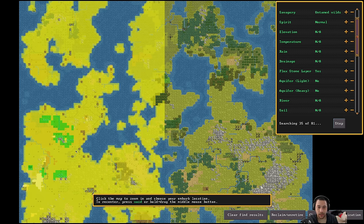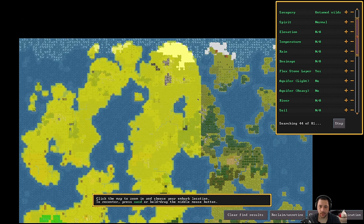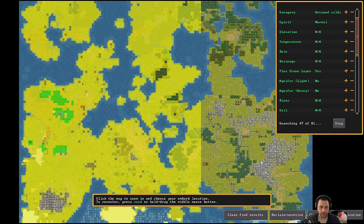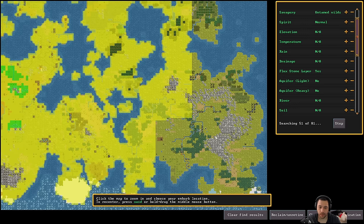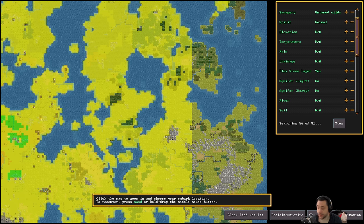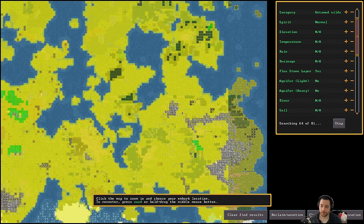I want something with neighbors nearby, but not on top of me, so that there is trade interaction with other factions but there isn't horrible things showing up at my doorstep constantly. This continent looks not hopeful so far. I don't really like settling way west — none of these forests are applicable. I might have to generate another world. There's a tiny bit of forest up north. And then once it's done scanning, we can analyze each individual tile to try to pick our favorite.